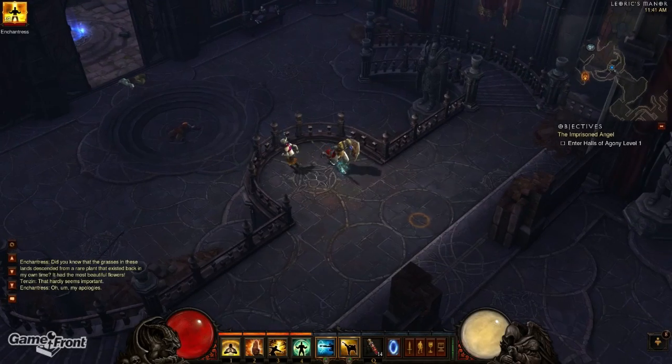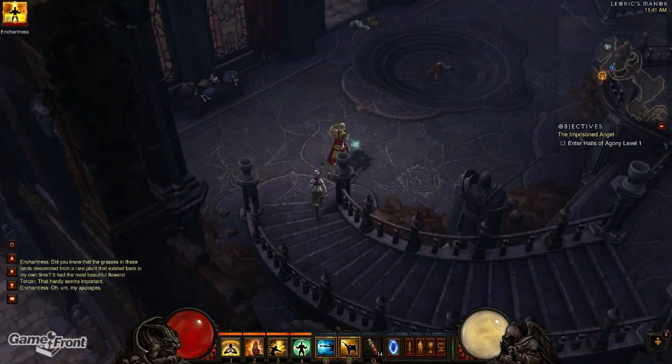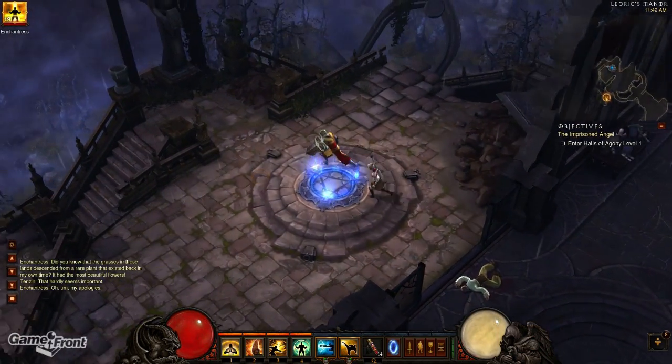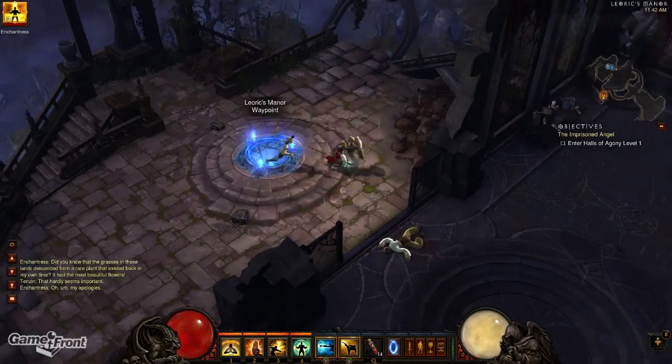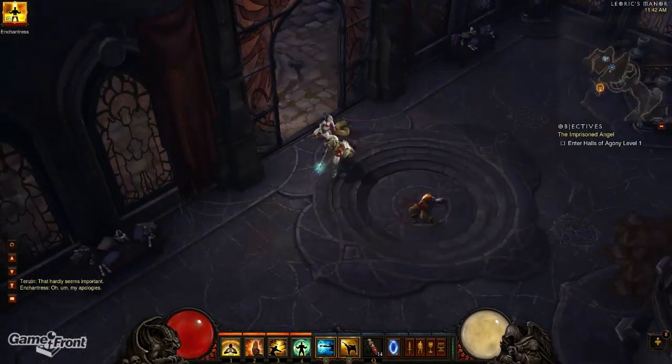This video will cover how to get Leoric's Shinbone. The Shinbone can be found in Act 1, appropriately, at Leoric's Manor. Like the Black Mushroom, it's a random chance that the item will even appear, but fortunately the item is always in the same place and the actual manor is fairly small. Use the waypoint to teleport to the manor and then follow this path until you reach a room with the fireplace.